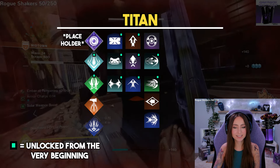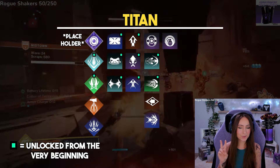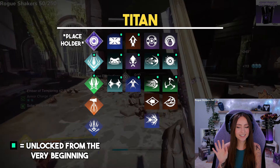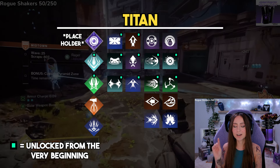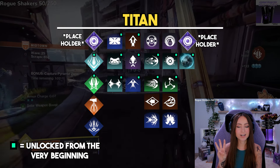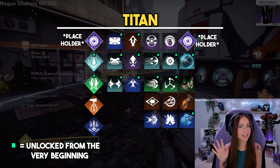For Titan grenade abilities, there is Suppressor Grenade, Pulse Grenade, Shackle Grenade, Thermite Grenade, and Glacier Grenade. And lastly for aspects, we have Unbreakable, Knockout, Drenger's Slash, Consecration, and Diamond Lance.